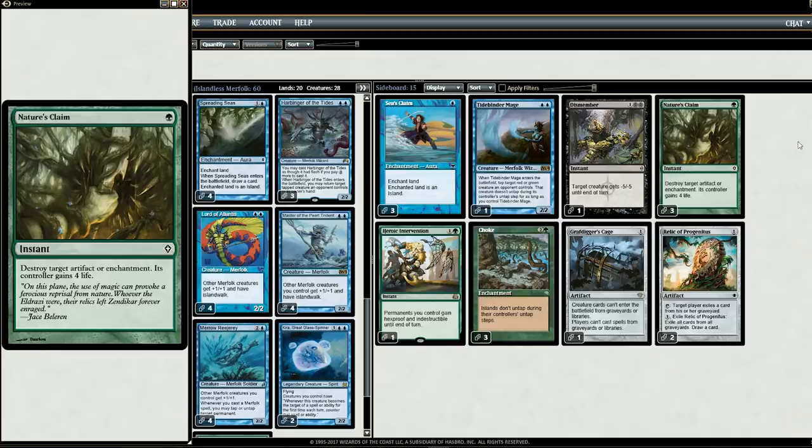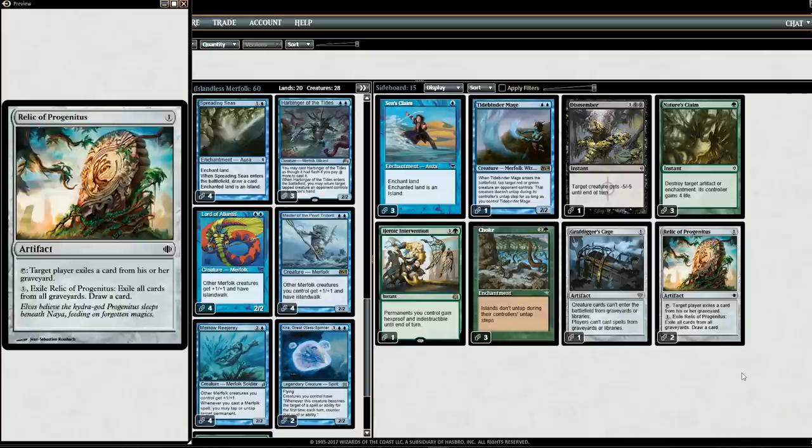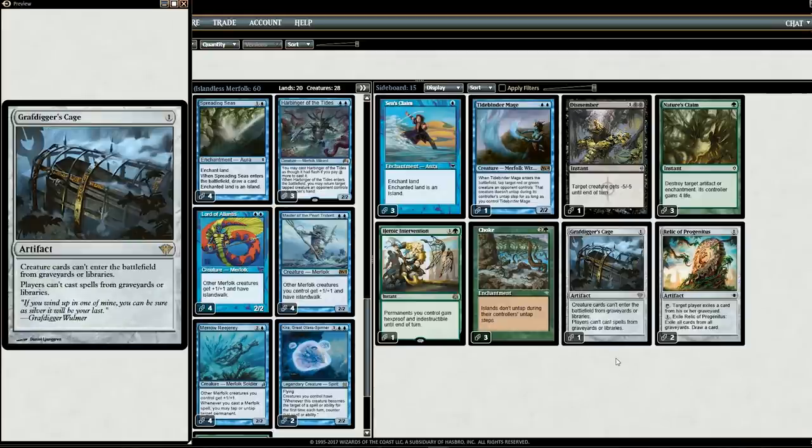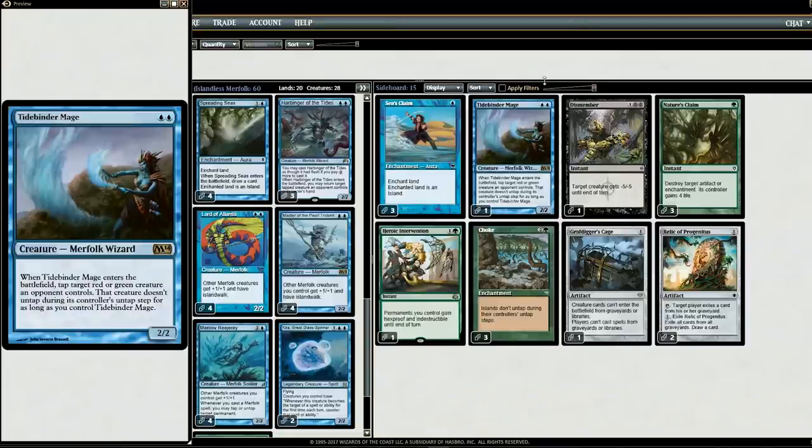Other than Choke, my favorite sideboard addition is Nature's Claim. There are a lot of Affinity decks out there right now — it was actually the most played deck for a couple days before Titan Shift took over. Nature's Claim is a lot better than Hurkyl's Recall because with Recall it goes back to hand and then comes back next turn, so it doesn't accomplish much. We also have Heroic Intervention, which gives your permanents indestructible and hexproof — very helpful when all your stuff is getting targeted. The other sideboard cards are typical Merfolk stuff: Relic of Progenitus, Grafdigger's Cage (stops Snapcaster and Dredge), Dismember in sideboard, and Tidebinder Mage. But the sideboard highlight is definitely Choke.